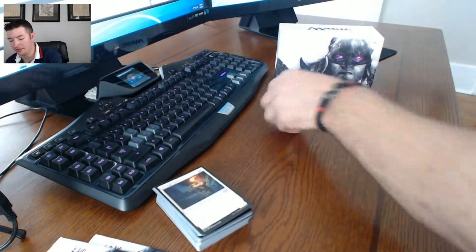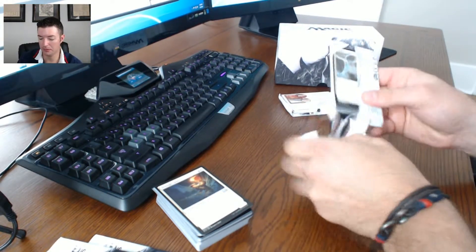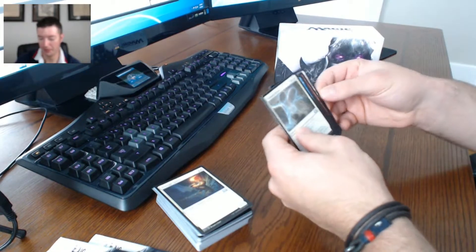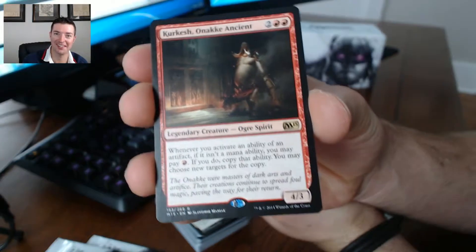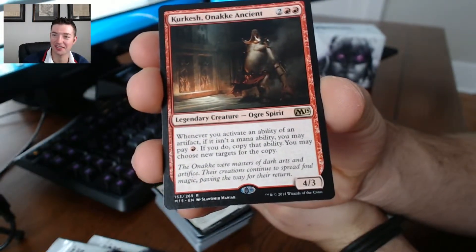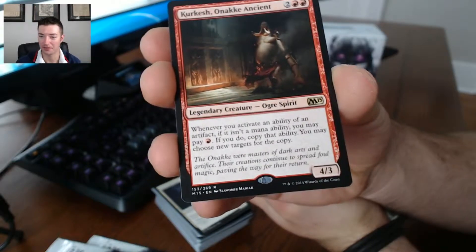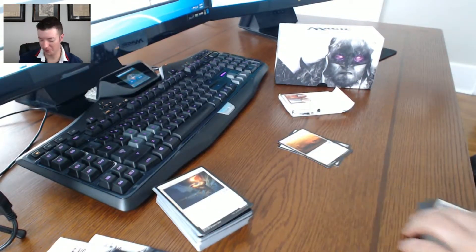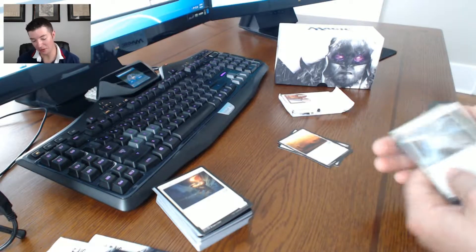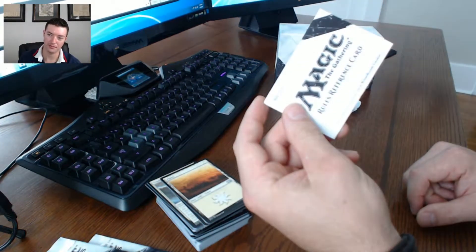I wouldn't use Cruel Sadist in my life and death deck but I know there are people who would - it's pretty good for that. Next pack: a planeswalker with a long name I can't pronounce - Kerkhash Onaki Ancient, legendary creature. That's pretty sweet. I know I'm saying that about every rare I pull but they are all sweet to me because I haven't seen any of them. And we got a rules and reference card in the middle there - I didn't notice.